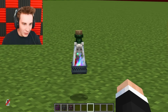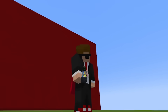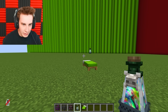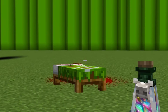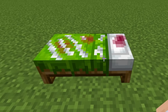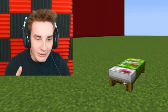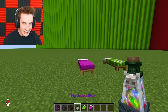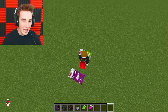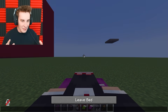The nightmare box contains some sort of potion with a skull on it — a nightmare elixir. Splashing this potion on anything will turn it scary. I throw it onto a bed and — what the heck — there's a skull! The bed transforms into a scary bed. If I sleep in it, it says to use a command to set a nightmare location. Make sure to build something spooky!